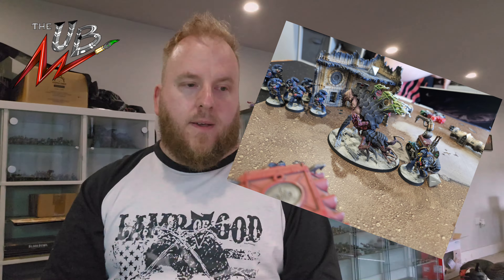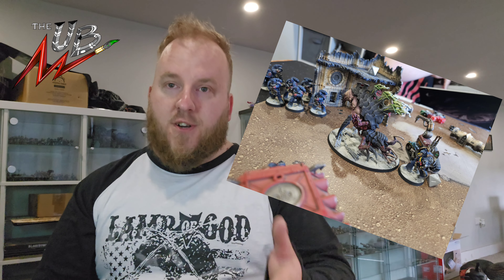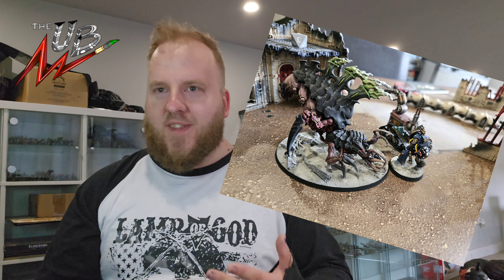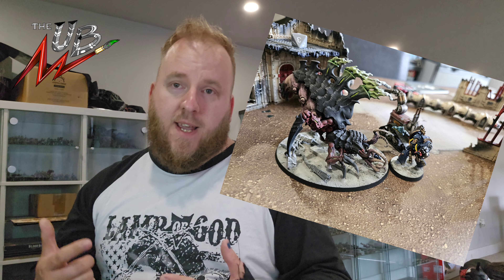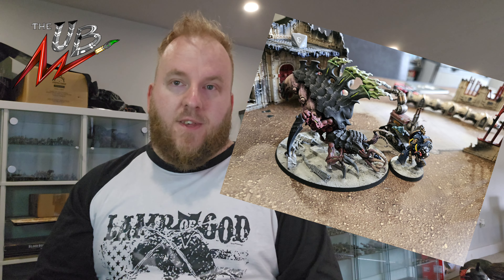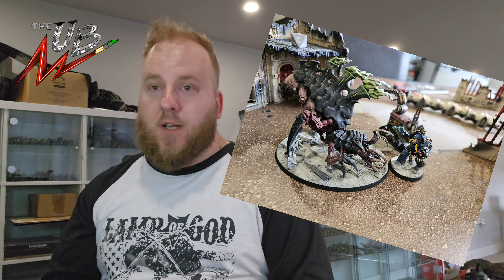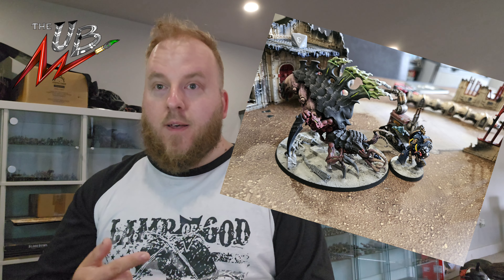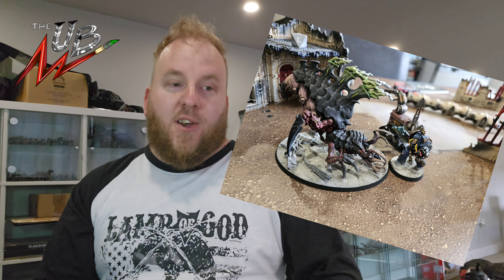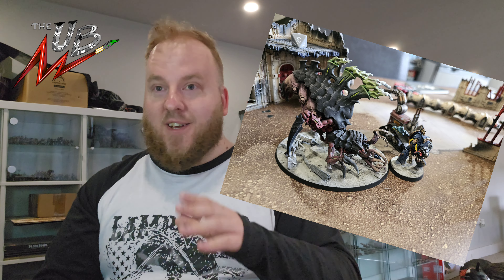I had a unit of Termagants flanking to the far side to secure the objective at the top because I had a secondary which was have 3 units in 3 board quarters, 3 inches away from the other board quarters. So I had my Barbed Gaunts on the objective in the bottom quarter, Termagants at the far right objective holding that one, and my Psychophage going up to engage the Terminators and the Infernus Squad for that objective up there. Shooting done, we went to charging. Psychophage charged the Librarian. The Psychophage was brilliant - he got D6 plus 3 attacks, I rolled a 5 so got 8 attacks, 7 of those hit. Attacking a Psyker on a 2+, you do mortal wounds equal to the damage of that attack. I got six 2+ rolls, so that was 12 damage. He was dead.